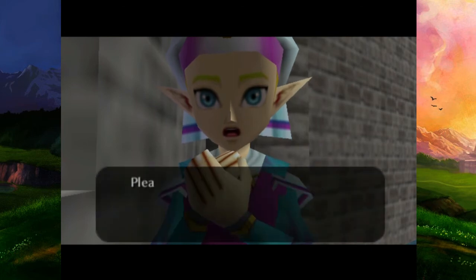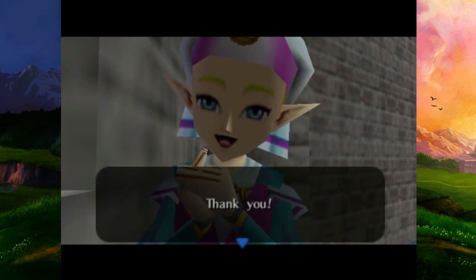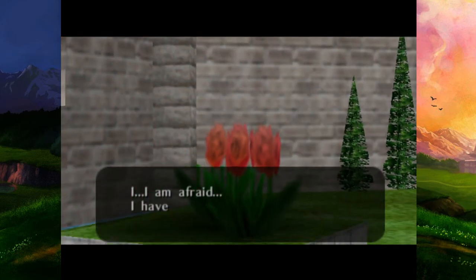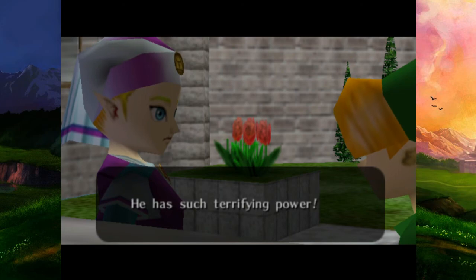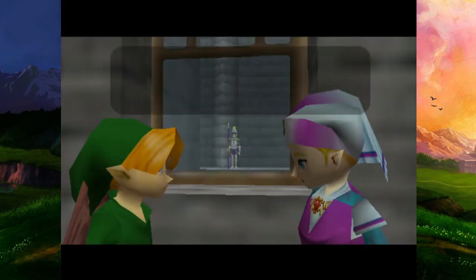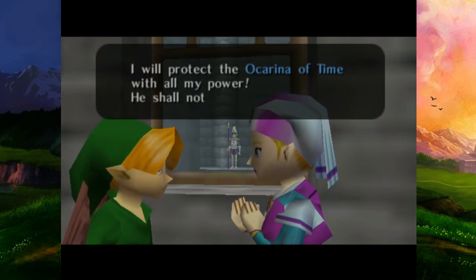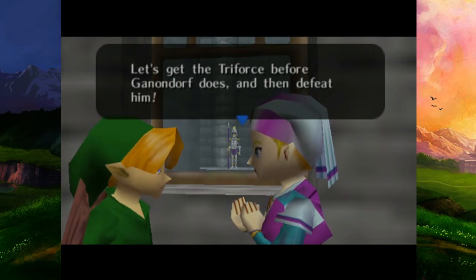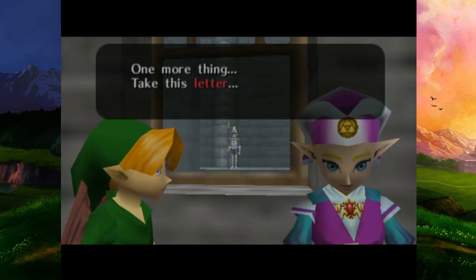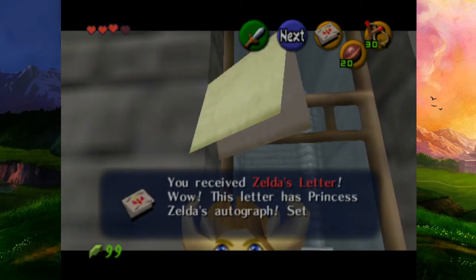'Link, now we are the only ones who can protect Hyrule. I'm afraid Ganondorf is going to destroy Hyrule - he has such a terrifying power. But it's fortunate that you have come. We must not let Ganondorf get the Triforce. I will protect the Ocarina of Time with all my power - he shall not have it. You go find the other two spiritual stones. Let's get the Triforce before Ganondorf does and then defeat him. Take this letter - I'm sure it will be helpful to you.' He receives the letter - it has Princess Zelda's autograph.